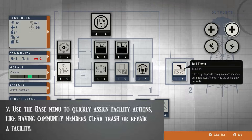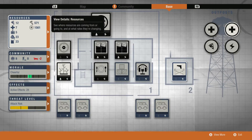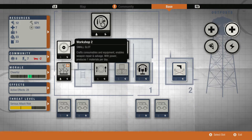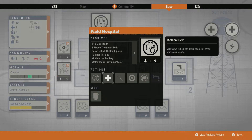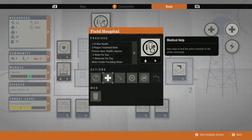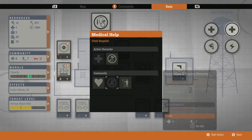Number seven: be sure to use the base menu to quickly assign facility actions, like having your community members clear trash, repair facilities, do upgrades, or anything of that nature. This is important for efficiency, particularly if you were under the impression you had to manually do all this yourself — it's a lifesaver for managing your base. Tasks usually take about a minute or two, or a little longer depending on the type of task. This is what you want members doing while at base versus sitting idly. Keep in mind that some tasks do require supplies, so if you're low on a specific supply, it might be best to wait until you have a surplus.